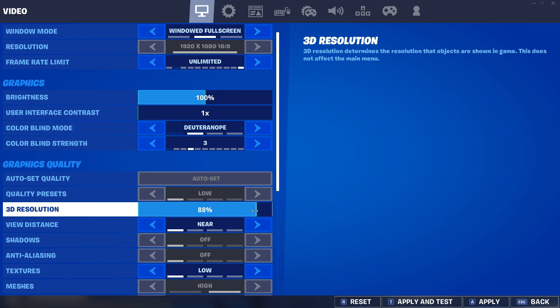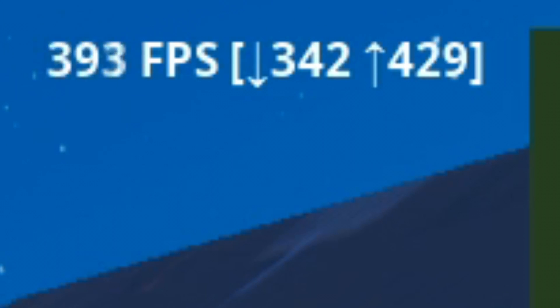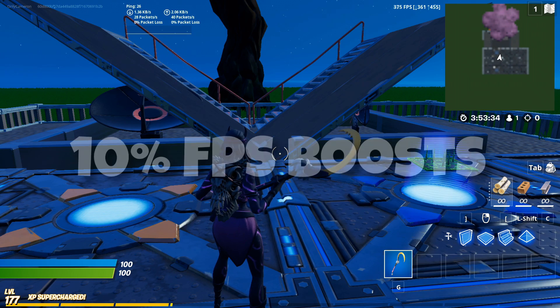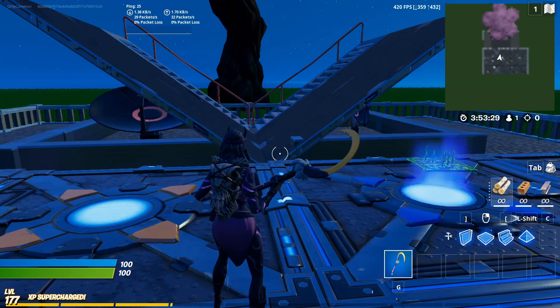All we're going to do is bring the slider down to about 88 — that's what iHumbo plays on — and we'll test what that does to our frames per second. With just that one change it has increased by a good 30 to maybe 40 FPS. I'm now in the range of about 430 to 460, somewhere around there. So that's a free almost 40 FPS boost with just one small change.